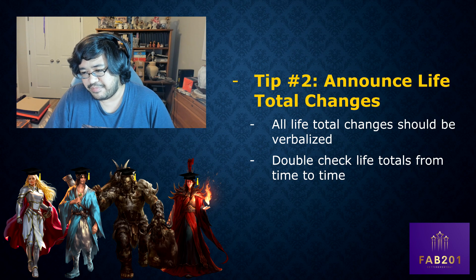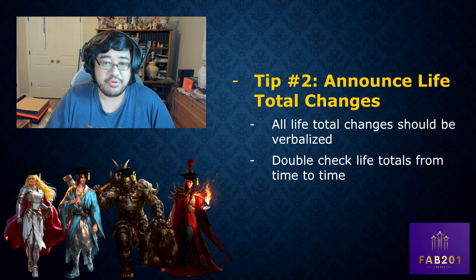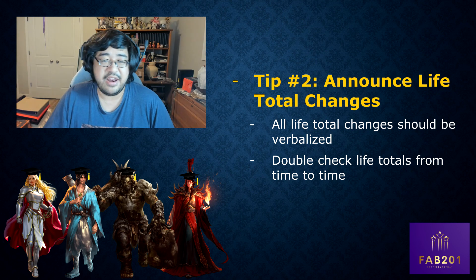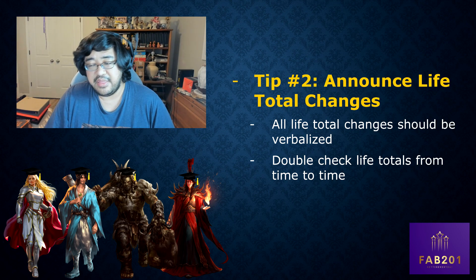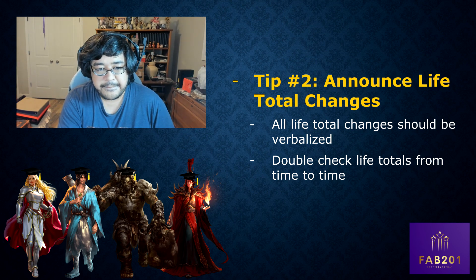Tip number two: announce life total changes. Most people are pretty good about this, but with the upcoming pro tour there will be people from around the world for whom English is not their first language. You need to be very clear with your life total changes, and it's always a good idea to double-check the life totals from time to time.